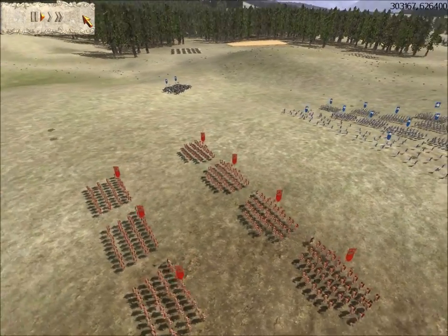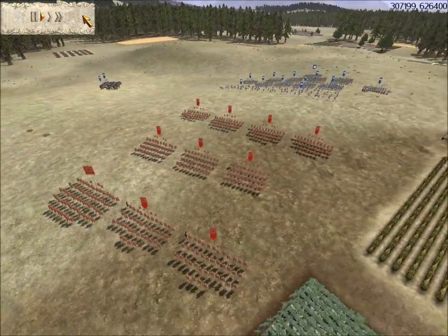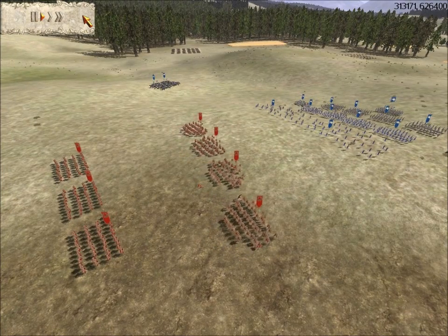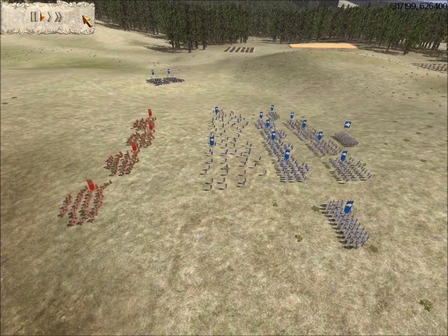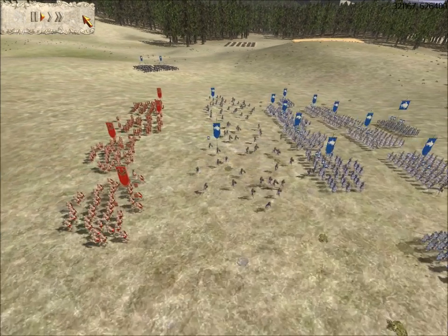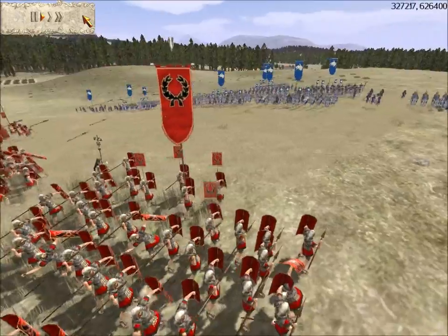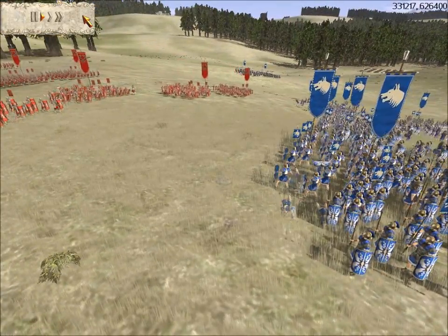I do have to worry about his cavalry, but to make this fair I am going to switch armies after this battle. I already know what happens. Here I scared away his velites, and I'm going to engage his infantry with my front line. I'm going to toss my pila at his dudes, and now he's rushing his second line to meet my rush.